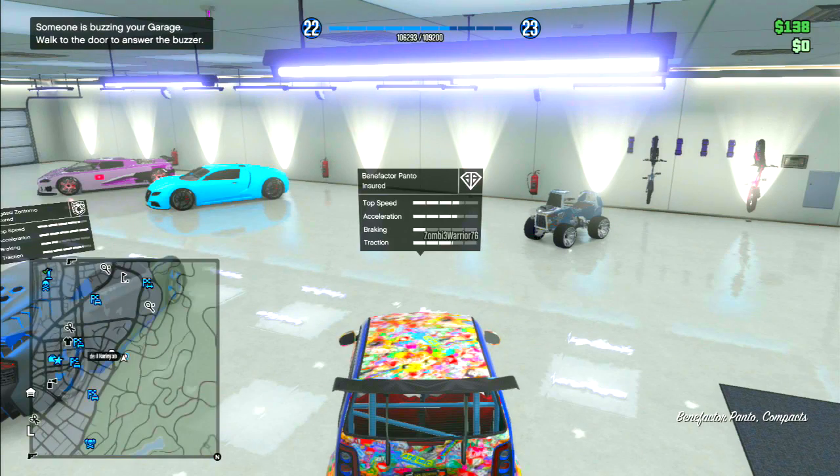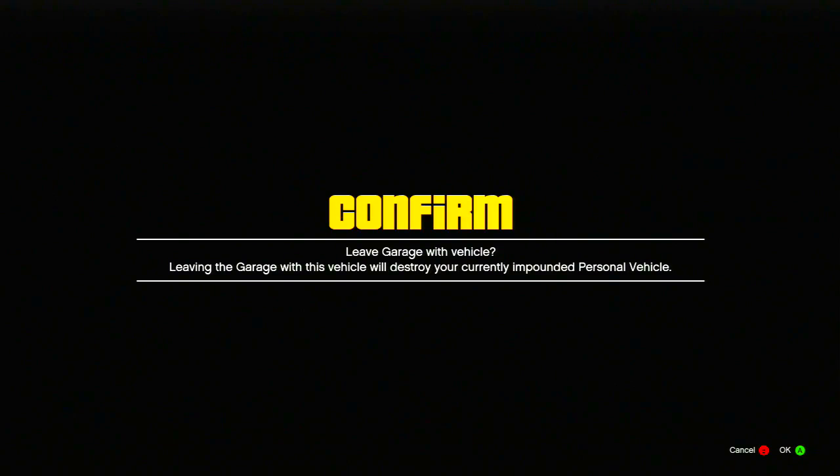Once you're in the car that you want to do this glitch with, you're going to press down on the D-pad and press accelerate at the same time. Once you do that, you should notice that you get a pop-up saying that one of your cars is impounded. On that screen, you're just going to press A and B at the exact same time.